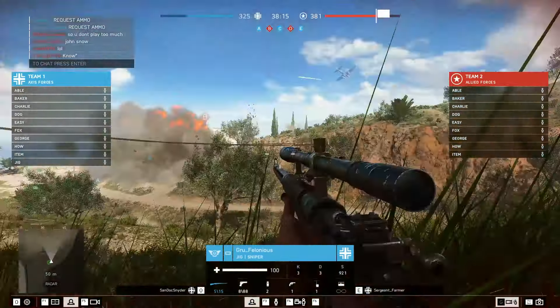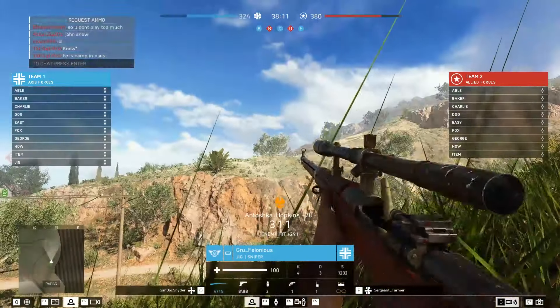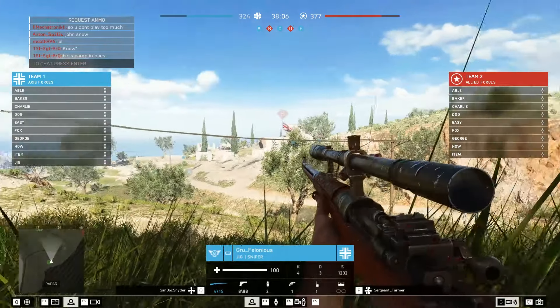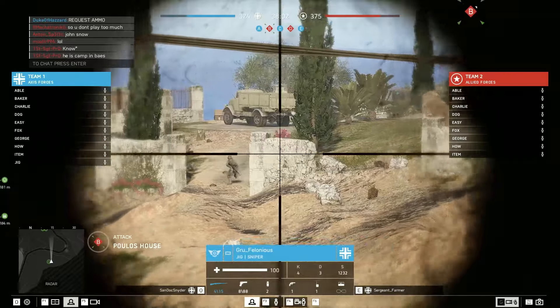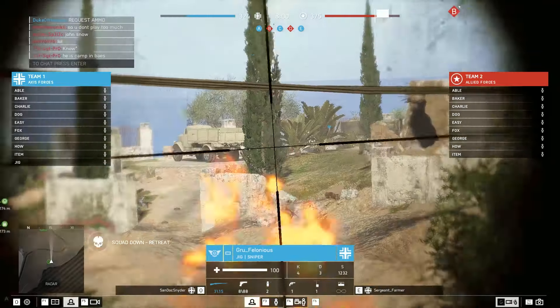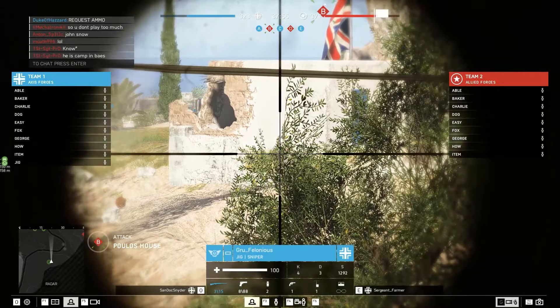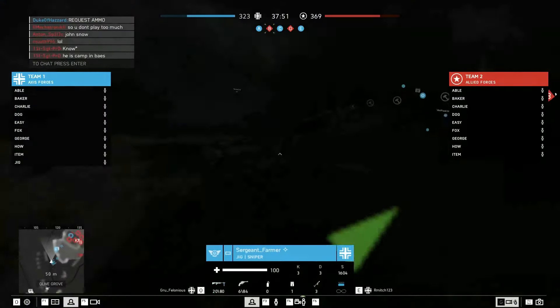Now we are spectating Grufella — that's a nice headshot there. Just spectating the area, seeing if there are any Germans or Allies around. As you can see, the Allies are trying to push from Objective B, and he is trying to make sure that he kills as many people as possible.